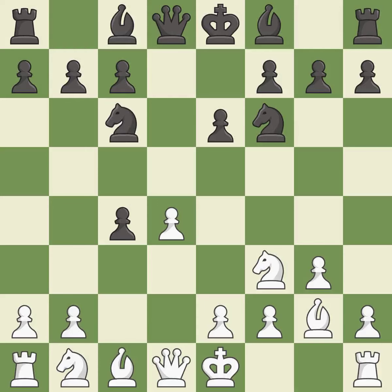Nc6 develops the knight toward the center and attacks the d4 pawn. Qa4 develops the queen, threatens the c4 pawn, and pins the knight.